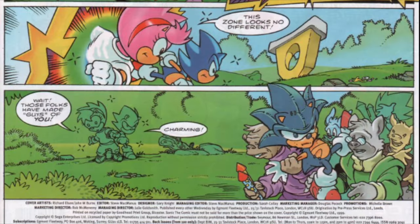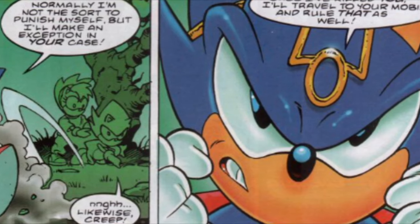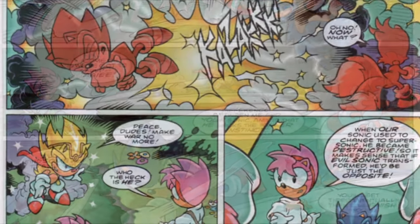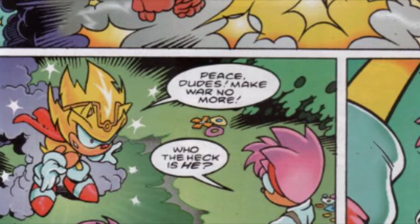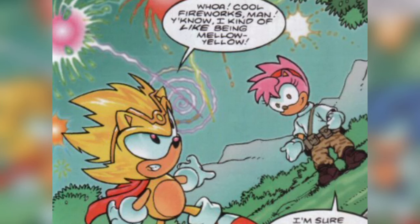In issue 168, Sonic and Amy travel to another universe that is ruled by an evil dictator known as King Sonic, effectively being its version of Robotnik. A fight inevitably ensues, which leads to King Sonic being pushed to his limits and turning into his super form — one that is completely peaceful and hates war, unlike the main version seen throughout the comic's history. He also talks like a stereotypical hippie, which is absolutely hilarious.